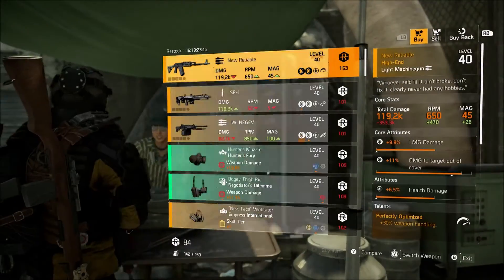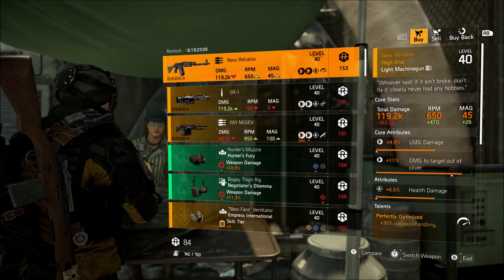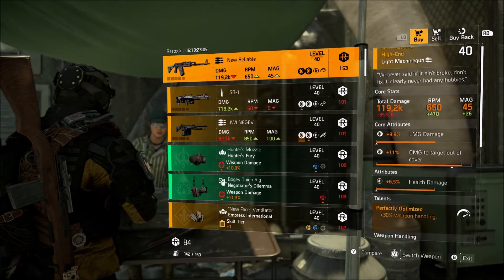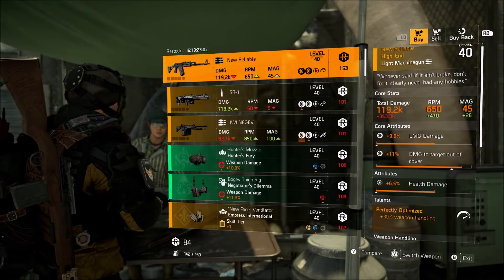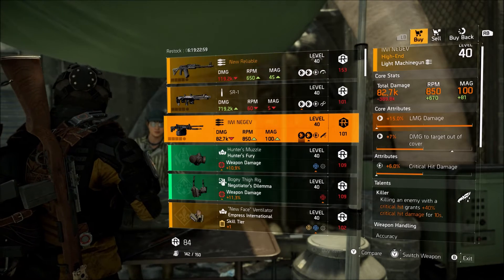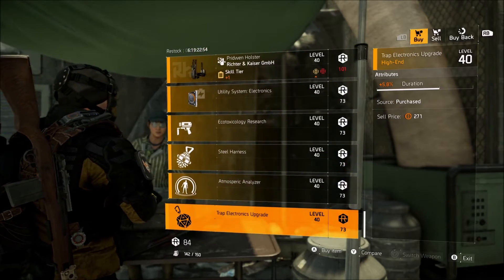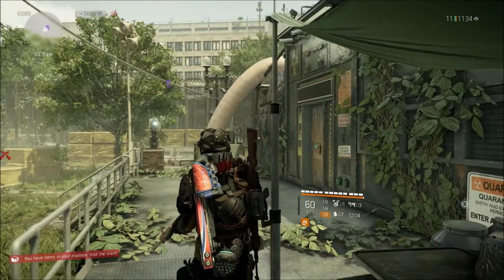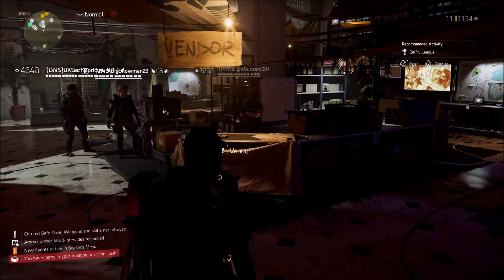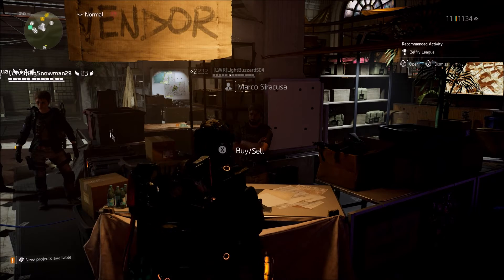The next dark zone is going to be DZ East. This week they're selling the New Reliable — if you guys don't have this I'd recommend grabbing it, though you can farm loot allocations to get one. The stats on this are pretty low, but if you want one you can grab it. They're also selling max LMG damage if you guys need that for your stat library. Other than that, nothing too crazy at DZ East, but if you need any of these items I'd recommend picking them up.